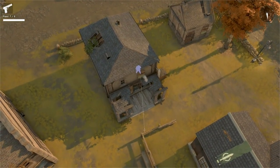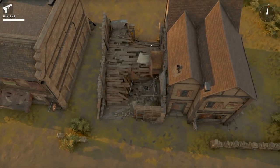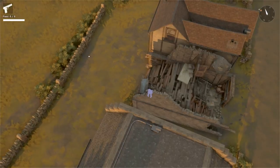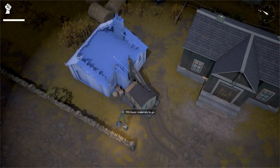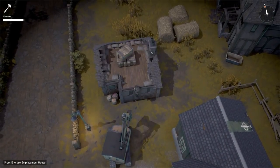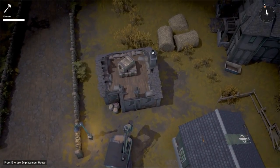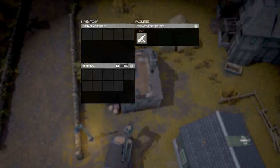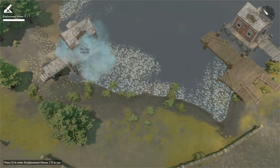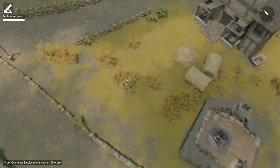Once a garrison house is destroyed, the building will now leave behind a husk that can be used for high ground and general cover. There's an additional type of garrison: the mortar emplacement house, which has a fixed mortar on the top of it. This roof-mounted mortar is ideal for city defense, but if taken over, it can also act as a decent support weapon for assaults into urban areas. The house-mounted mortar uses regular mortar shells.